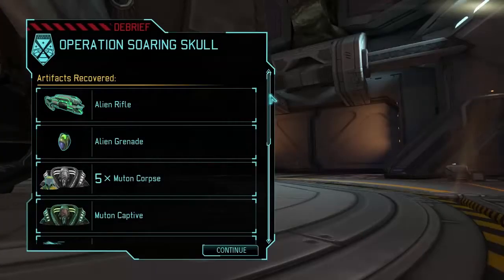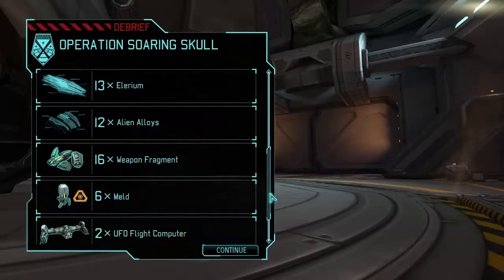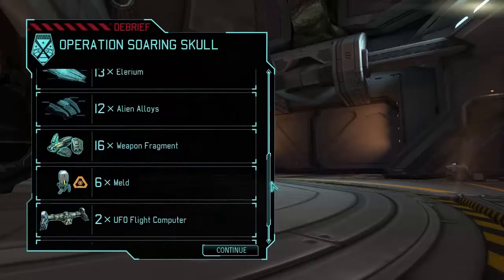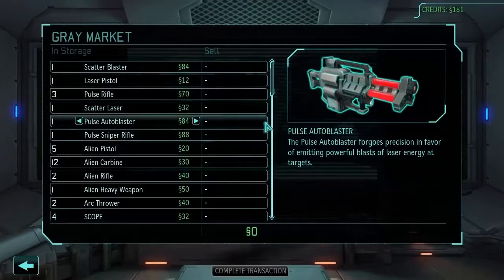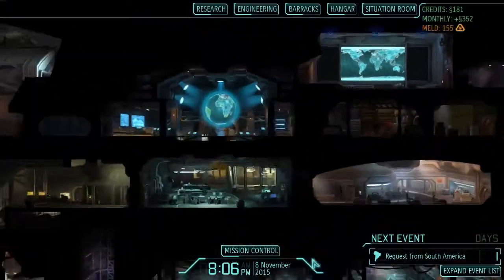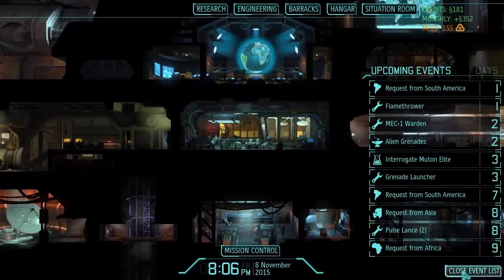What do we get in return? One alien rifle, one alien grenade, five muton corpses, one muton captive, 13 Elyrium, 12 alien alloys, 16 weapon fragments, 6 meld — and two working UFO flight computers from the shoot-down? That's a really good reward. And a damaged power source. That was unexpected. Before we finish our alien grenades research, we're probably going to come to the gray market and sell all of our current alien grenades — that's 90 free credits. Because as soon as that research is done, all our grenades become alien grenades and we can't sell them anymore.